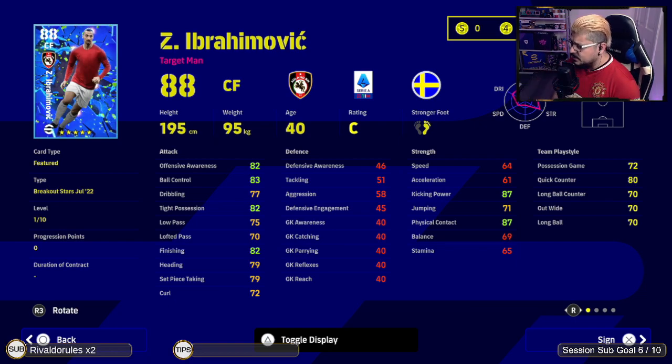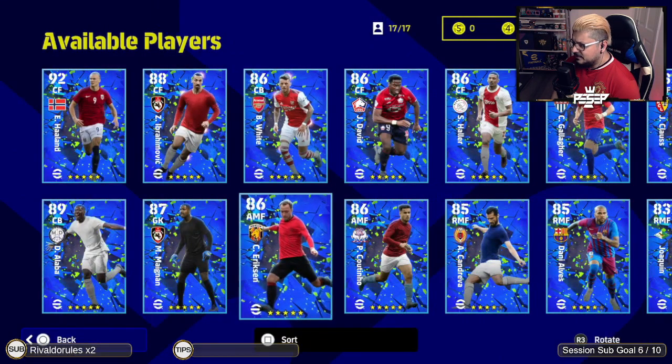You want to stay consistent. You might be using Benzema and Ibrahimovic in quick counter from division 10 all the way to division three, but then you want to stay consistent after that. You've got to use things that are effective as well.